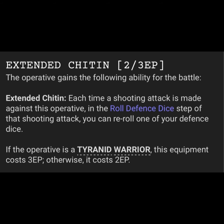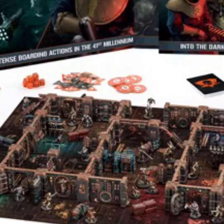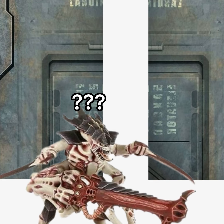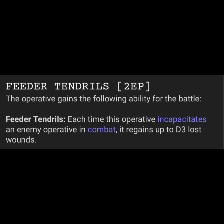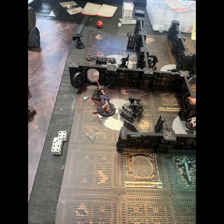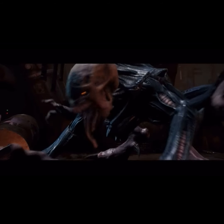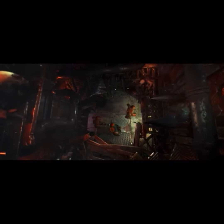I took the same equipment as last time but put it on the Genestealers instead since they see more action. However, the equipment was basically useless because it works against shooting, and the tight board with hallways and doors blocking line of sight prevented shooting entirely. My Warriors couldn't fire a single shot against the Ravagers the whole game. In hindsight, equipment that gave Genestealers health regen per kill may have been better, since the Ravagers would seek close combat anyway.